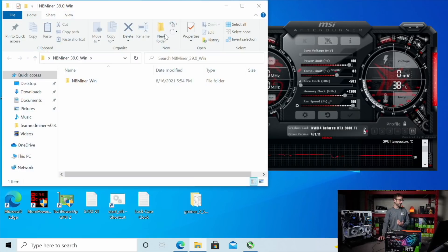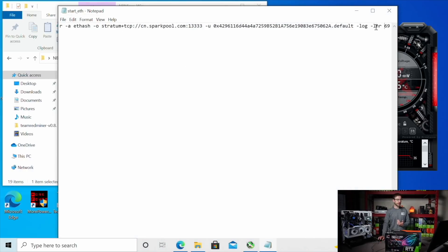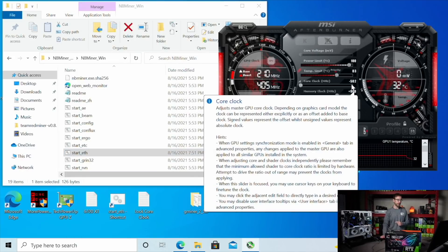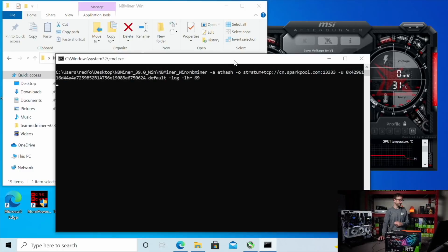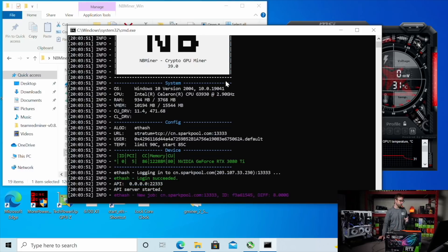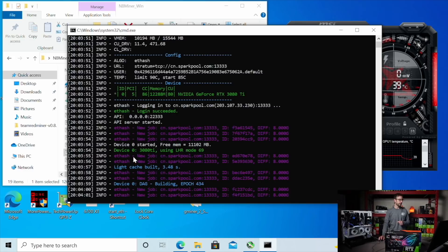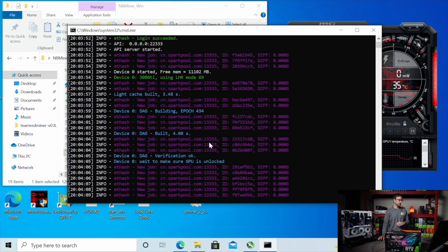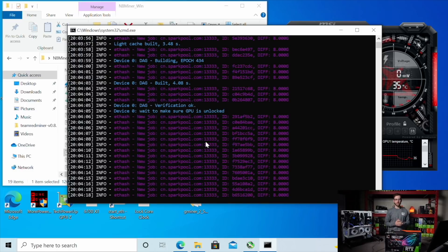Now I'm switching over to NB Miner. In the batch file, I've found that with the --lhr argument, this specific GPU seems to work best with a value of 69. Interestingly, I also had to dial back my memory overclock to get a better result — this card does best at 900. When NB Miner loads, it will show in green that it's using LHR mode 69. If you don't see that, you're probably on the wrong driver version.